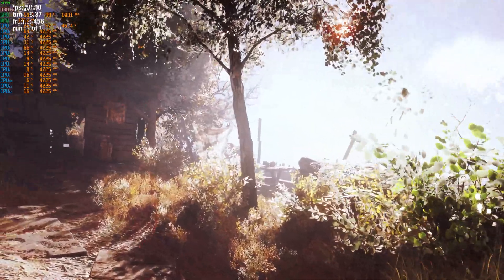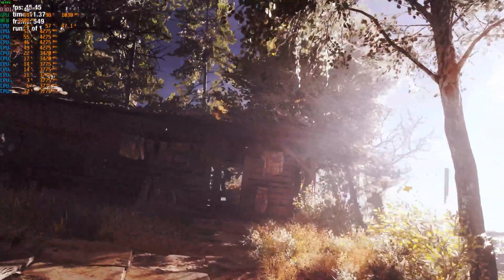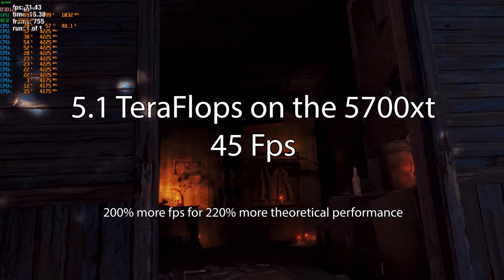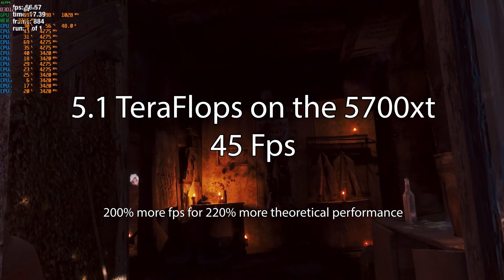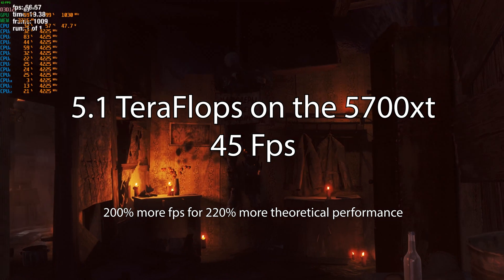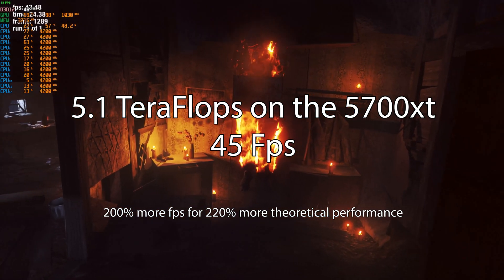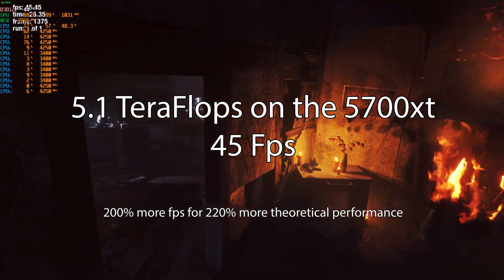But when we swapped out the 5500 XT for the 5700 XT and dropped its theoretical performance down to 5.1 teraflops, we saw a 45 fps average — 200% more fps than the 5500 XT running at 1.6 teraflops, with 220% the theoretical performance of the Steam Deck. So pretty good scaling, possibly indicating that RDNA1 cards scale well with memory bandwidth or more cores running at lower speeds.